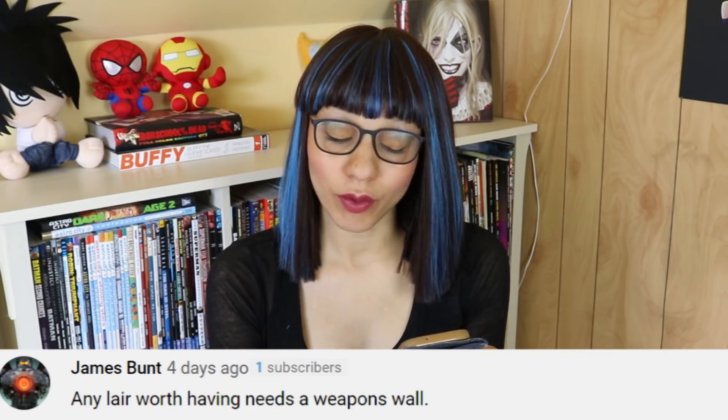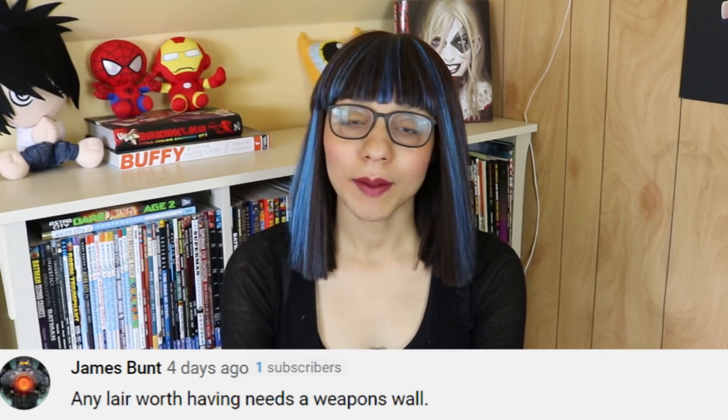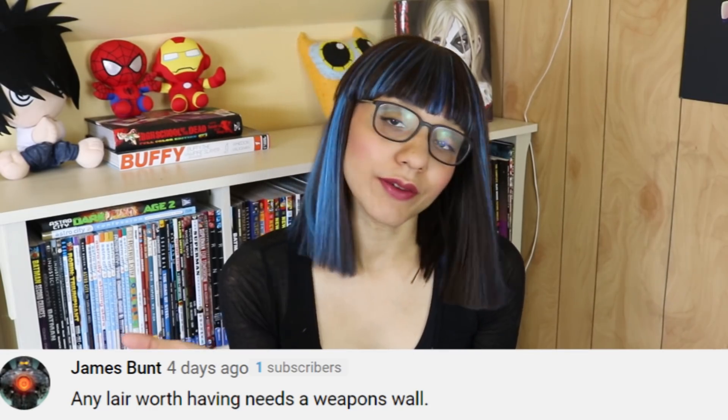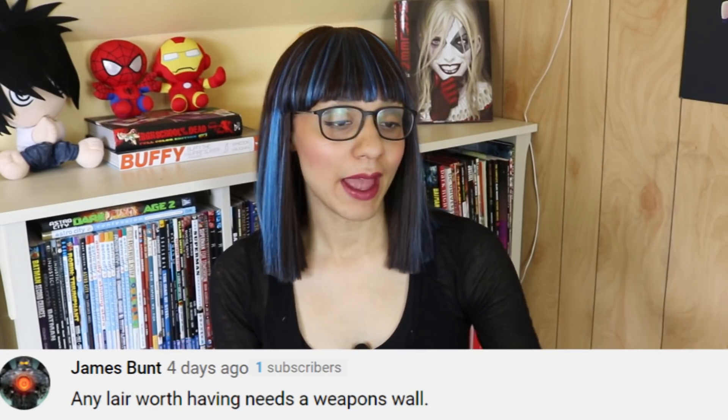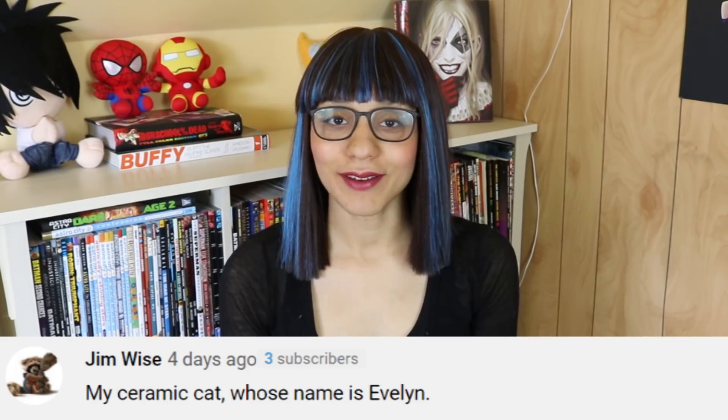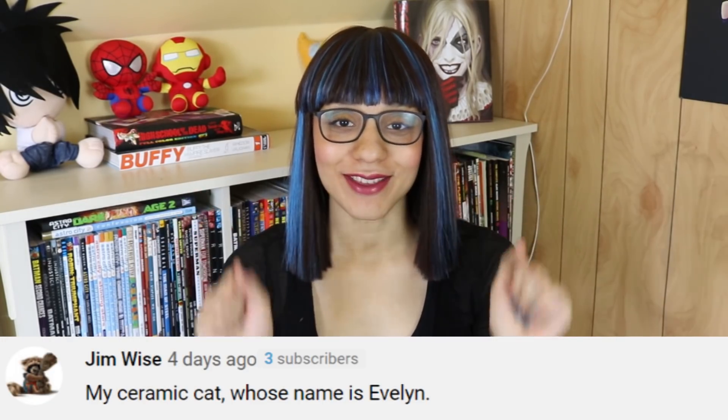'Any lair worth having needs a weapons wall.' Fair enough — it can contain different things depending on what type of hero or villain you are. Like, the pen is mightier than the sword — a wall of pens, or in the modern era, just a laptop. 'My ceramic cat whose name is Evelyn.' What colour is Evelyn? I had a ceramic cat like that — it was a tacky Christmas gift, but it elicited joy because the person who gave it was very nice.